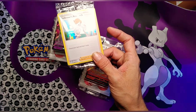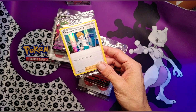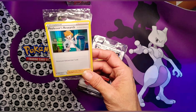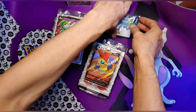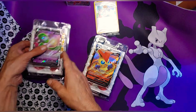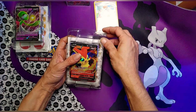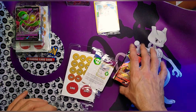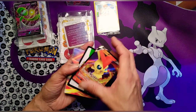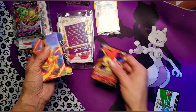There are two Professor's Research foils, two Boss's Orders foils, two Marnie foils, and Quick Bow foils. I'm not gonna open that quite this very second because we're gonna park that up there — we're gonna look at the Victini V one first. Love Victini V!